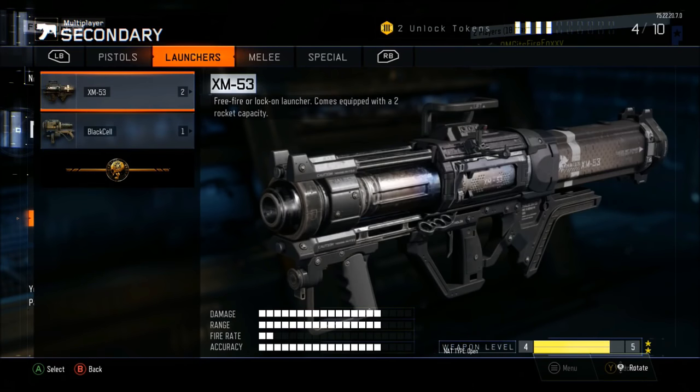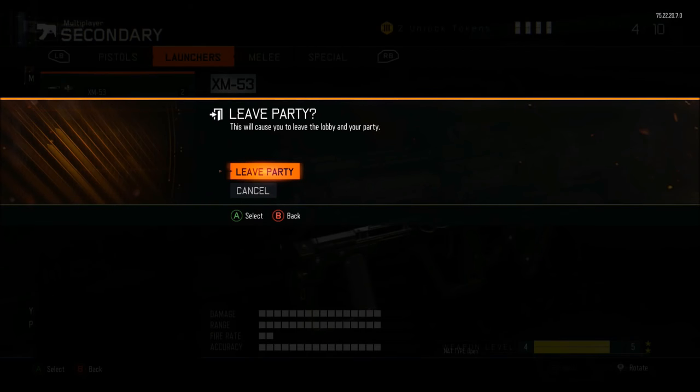Then go to Secondary, hover over the XM53, and click B — or Circle on PS4 — on the second controller, until the Leave Party message pops up on screen.